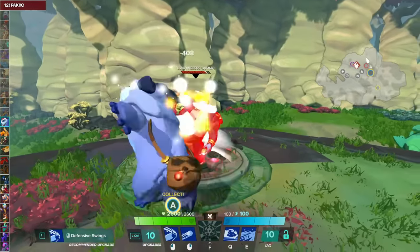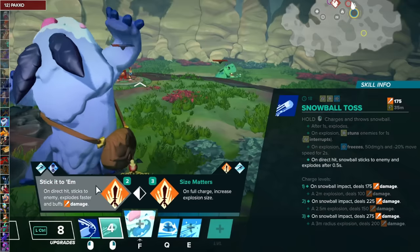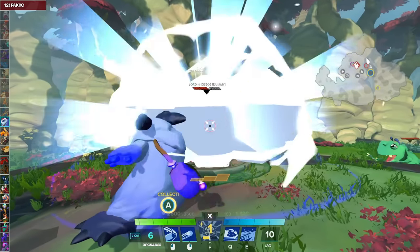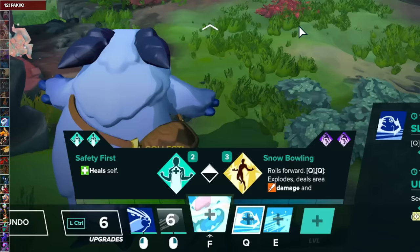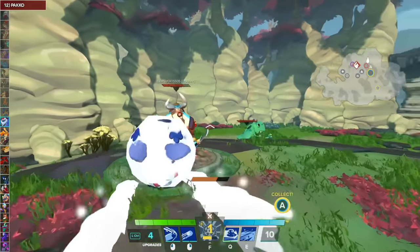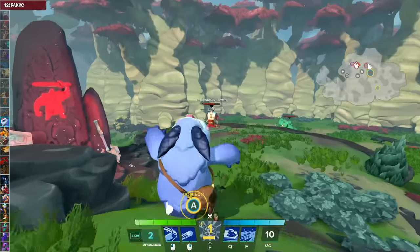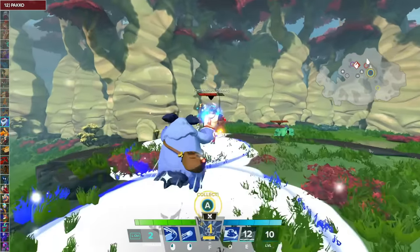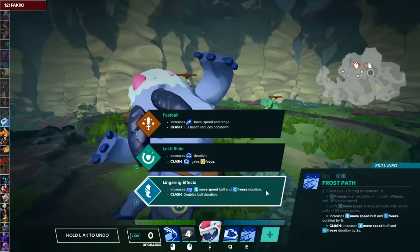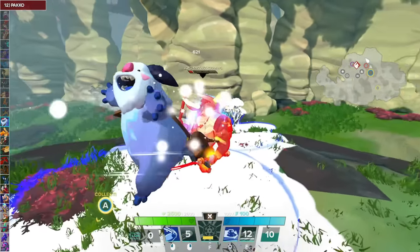For Pucko's Frosty Swipes, go with Cold Kit Combo and then Icebreaker. For Snowball Toss, Stick It to Him and then Shattered — great because the effects are granted when letting that snowball activate more quickly and reliably. For Slip and Slide, go with Snowbowling and then Forceful Impact — a great setup and peel tool. For Frost Path, take Extended Path and then Slippery Slope to help your team leave if a fight goes bad. For the Focus, take Frozen Focus and then Hardy. For the Clash talent, Lingering Effects — which further increases Pucko's ability to peel and engage with his team.